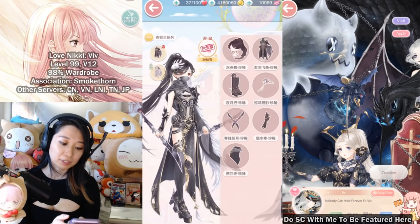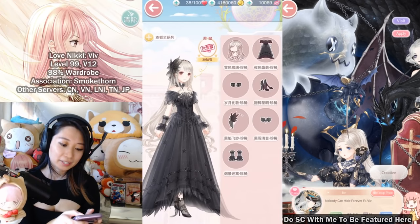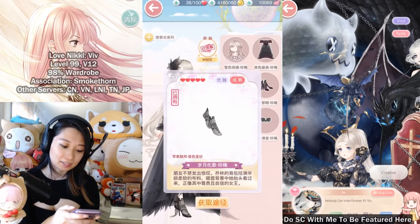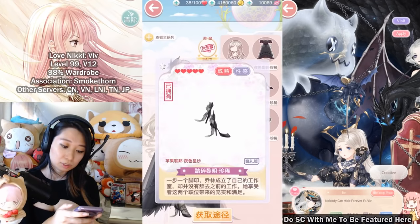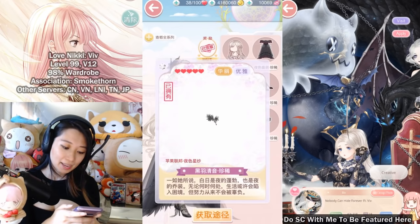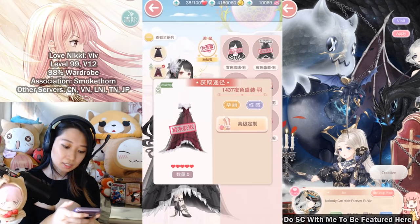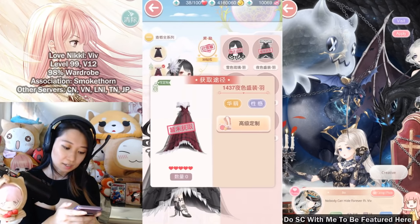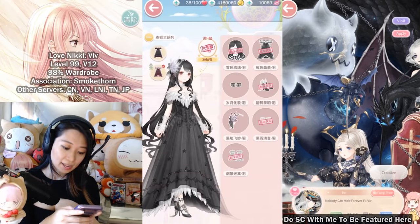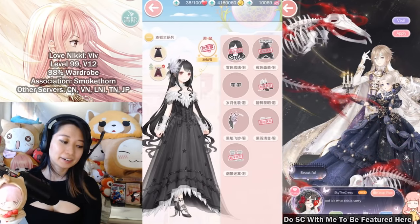Next is Night Star Dress. First up is a black color dress with a sheer sock, shoes, headband, necklace, and a glove. She also has a recolor in a reddish color — the hair turns black, socks turn white, shoes turn red, headband turns white, necklace turns white, and the gloves turn white.